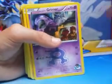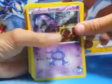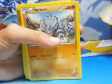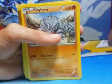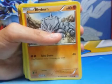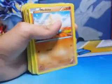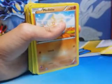Grimer which has 70 health, it's a Team Aqua Pokemon, and it does 30 damage. Wrighthorn which does 40 damage and has 80 health. Another Wrighthorn, an electric energy, Meditite — sorry about what's going on with the cards over here.